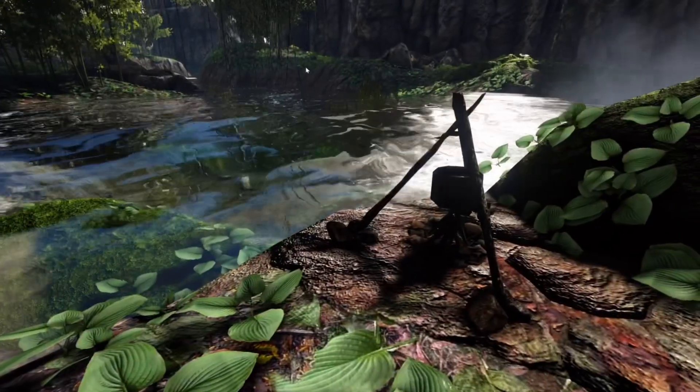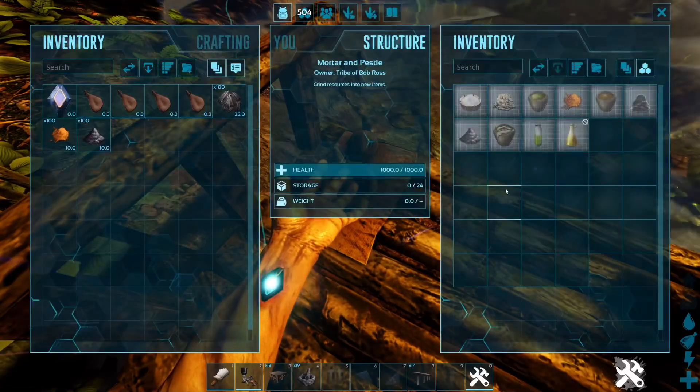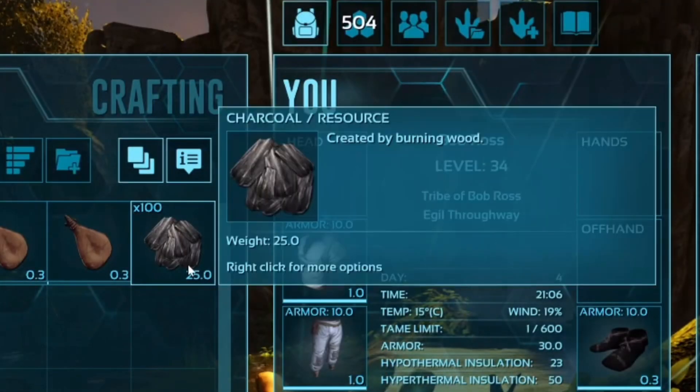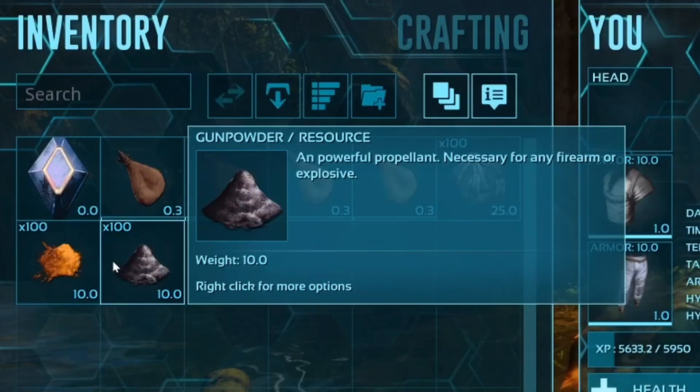Let's start off with our equipment. First off we have the cooking pot. Next is the paint base. The paint base is very important for creating strong colors, and they include charcoal, spark powder, and gunpowder.